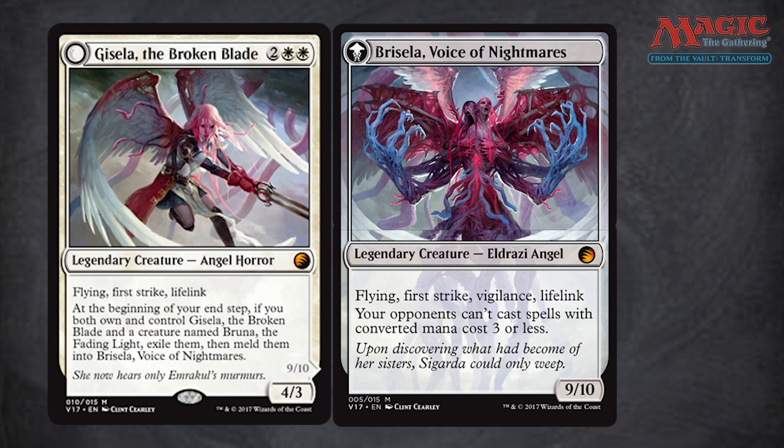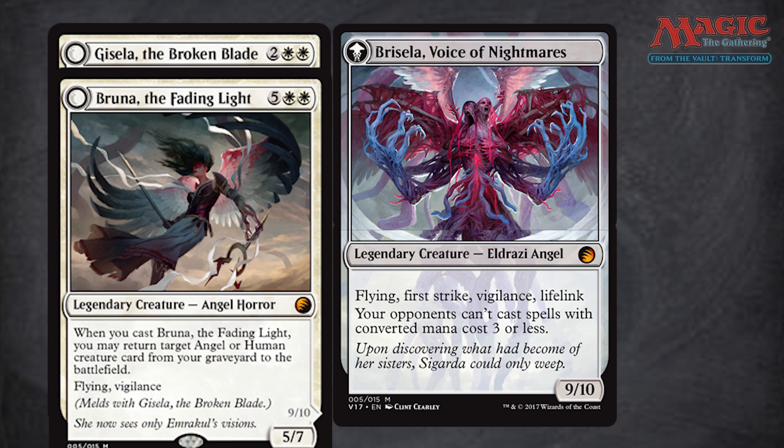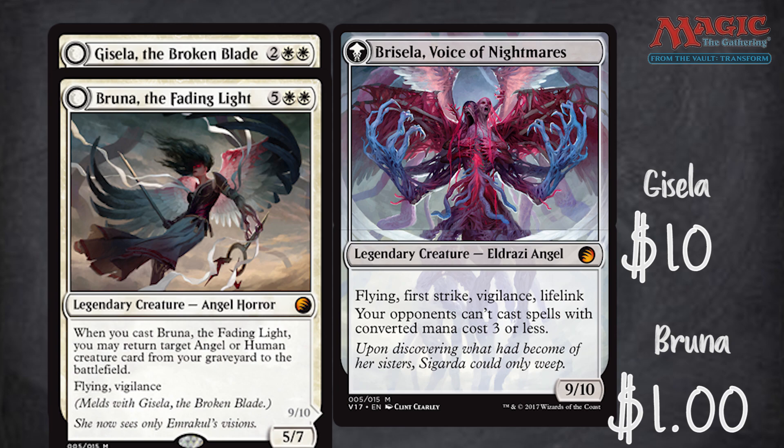On the back you have the different meld halves — it's pretty crazy. Bruna the Fading Light is awesome because when you put Bruna out, if Gisela is dead you can get Gisela back out of your graveyard and put her into play, then get ready to meld them. The gigantic Brisela, Voice of Nightmares that results is intense on both power and flavor levels — the concept of these two angels being warped and combined into this thing is amazing. Bruna is only a one dollar card, but if you're putting Gisela in, I feel like you have to put Bruna in, so it gets a pass from me.